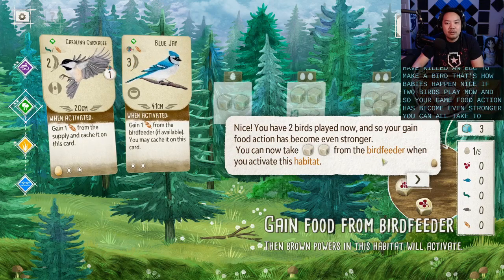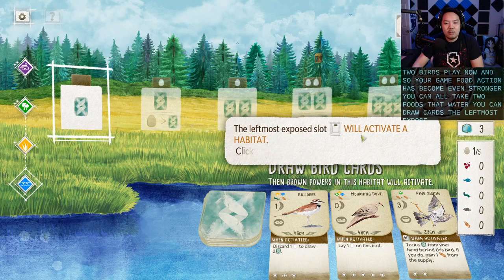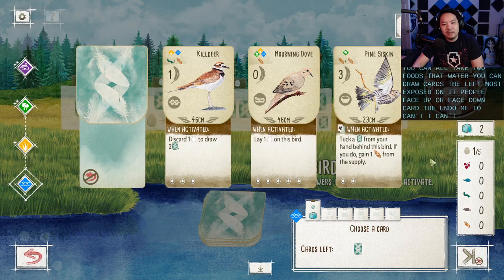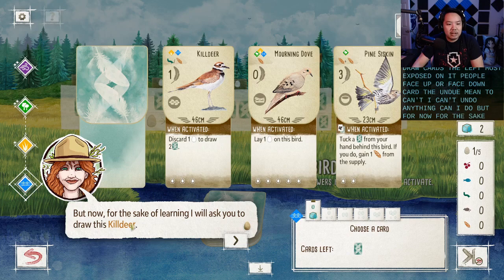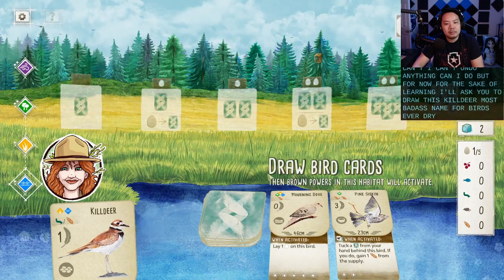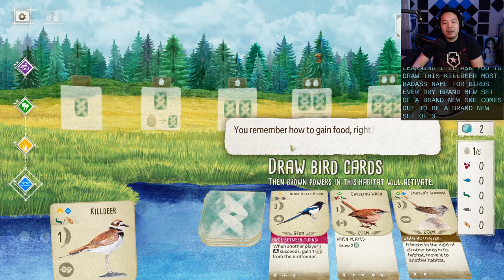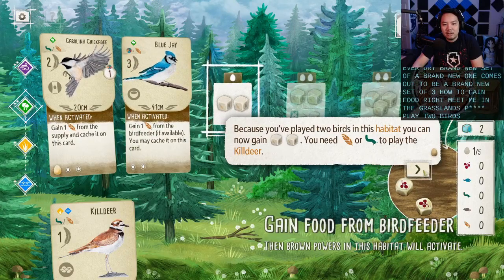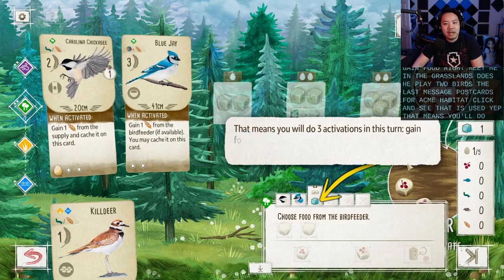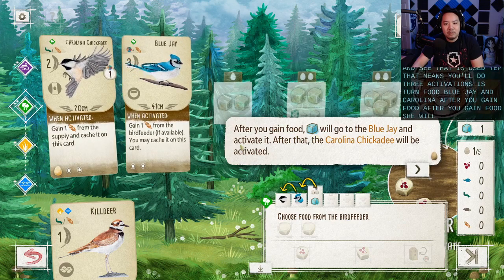You have two birds played now, so your gain food action has become even stronger — you can now take two foods from the bird feeder when you activate the habitat. To attract more birds, you need more cards. To draw cards, go to the wetlands. The leftmost exposed slot activates the habitat. Anytime you draw cards, you can choose whether to draw one of the visible face-up cards or a face-down card. I'll ask you to draw the Killdeer — the most badass name for a bird ever. Draw it and confirm, then a brand new face-up card comes out. Now in the grasslands, because you played two birds, you now gain two eggs. You'll do three activations this turn: food, Blue Jay, and Carolina.